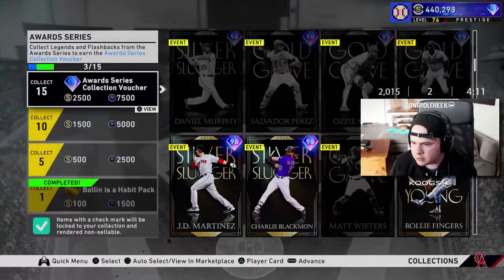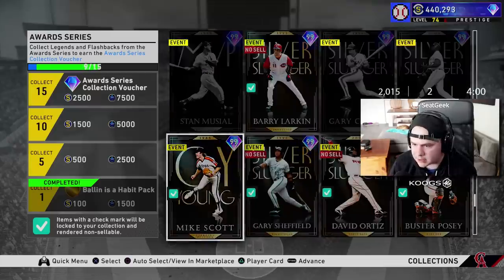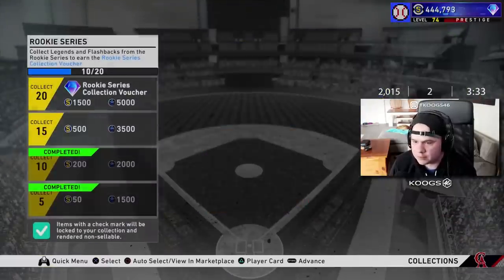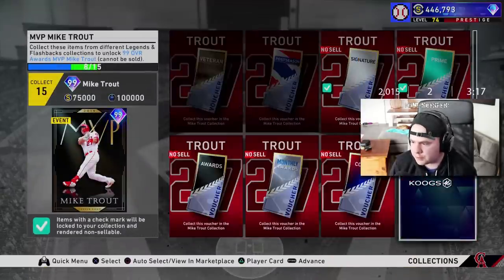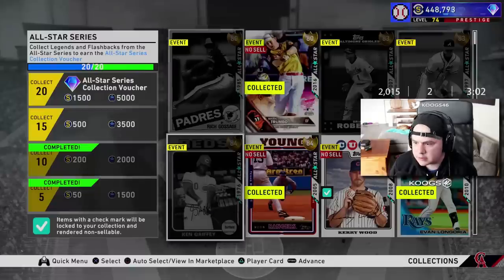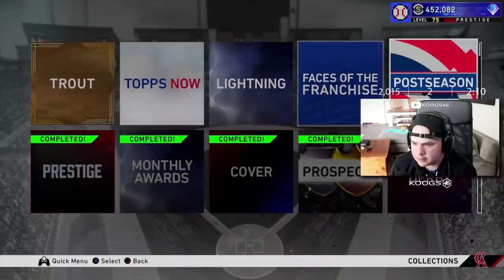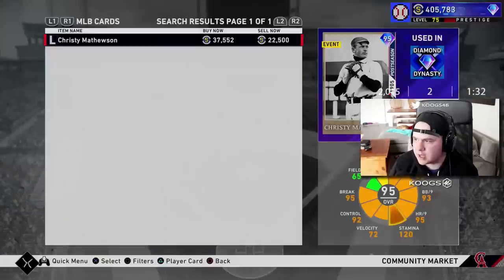I need 15 awards — Seager, Victorino, Sheffield, Poppy, Kluber, Felix. I'm gonna have to lock in some expensive ones but I don't even care. We're locking in JD and Ernie — Ernie's a beast anyway. Ricky cards, you need 20 of them. Monthly awards done. I still need 4 more vouchers to get Mike Trout. Breakout — I should have 20 breakout cards. All-star cards — 20 all-star cards, we're set. Veteran — I need to buy two more: Jimmy Fox, Ted Williams. Postseason — I need two more. I'm going to buy Moe and Christy Matheson. I'm spending stubs on this, but I haven't really had to spend any anyway.